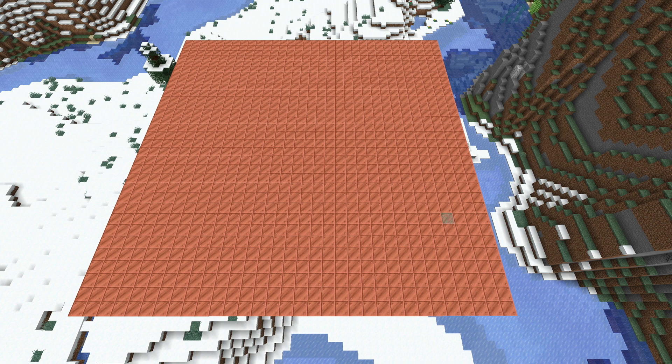The copper oxidization process is now a random tick effect, that means that it is affected by the random tick speed game rule.